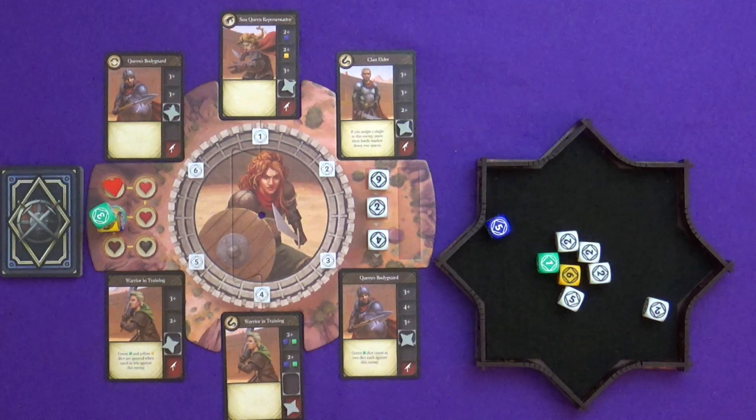Hi everyone, I'm Tom and today I'm going to be playing Proving Grounds, which is a new game from Renegade Games and designer Kane Klenko. He's designed things like Flatline, Fuse, the new Pandemic Rapid Response, all sorts. And this is his latest real-time dice game. This is solo only, Proving Grounds.